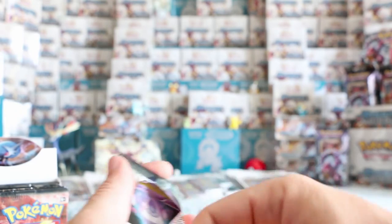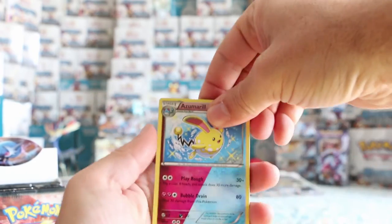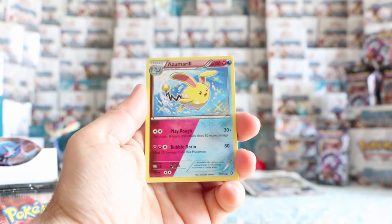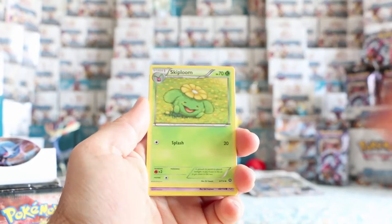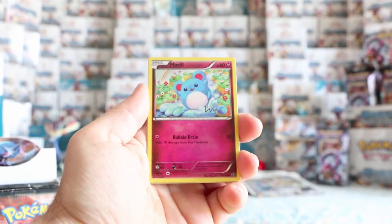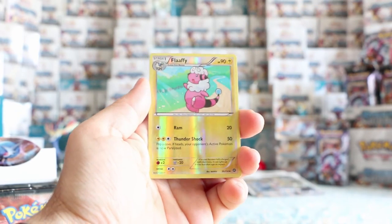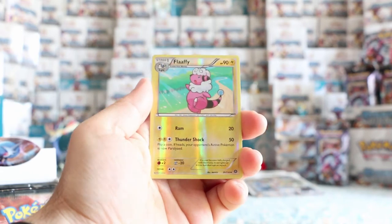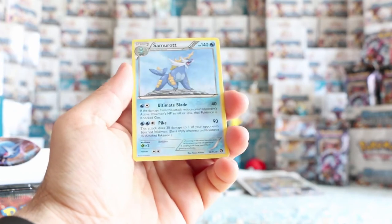Moving right on with another Gardevoir pack. Let's do our card trick — three from the back. I like this card — of all the dual types, that one is pretty neat. Fletchinder, Skiploom, Litwick, Ponita, Marill, Oshawott, Croagunk. Our reverse is a reverse Flaffy. And our rare — no more rare holos — Samurott, so another stage two rare. I guess our luck had to run out at some point.